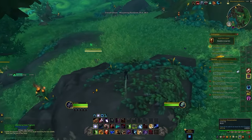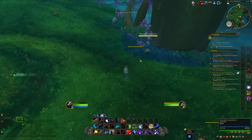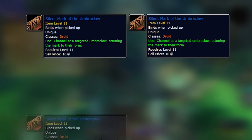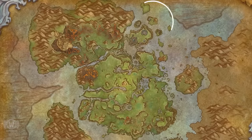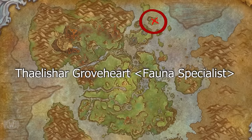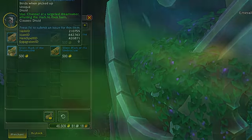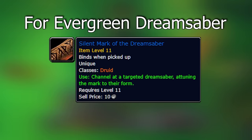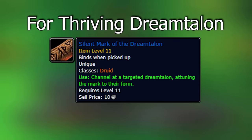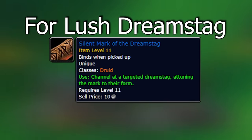Next we'll talk about forms that come from meeting certain criteria within the zone. The first of these involves the Silent Mark item, which you can pick up from an NPC called Grove Heart in the Wild Garden, in the north of the zone, for 500 gold each. What you need to do is find the related mobs, use the item on them to scan them, and once you've scanned enough you'll get the form — pretty easy, should take just a few minutes.